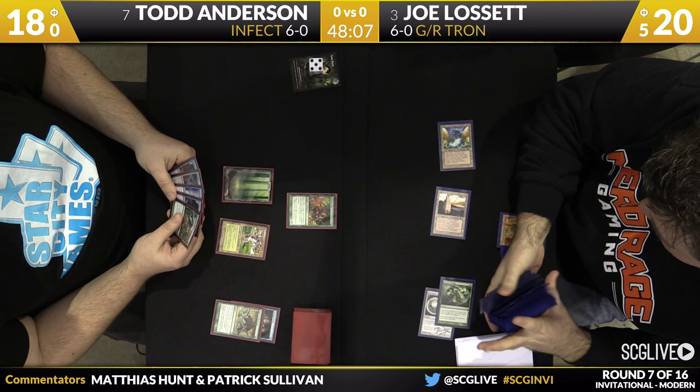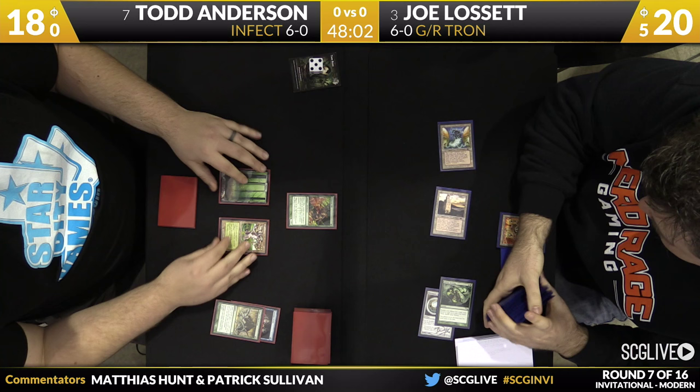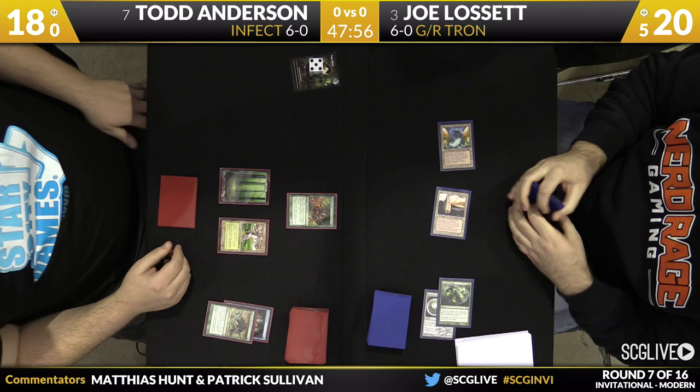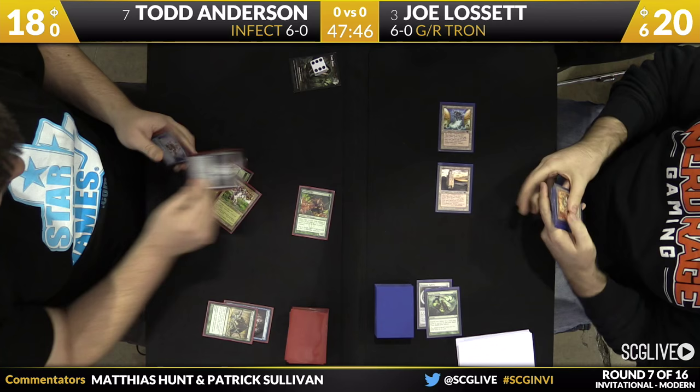Mutagenic Growth to draw for Todd. So that's nine infect if he uses the Pendlehaven — he's got lethal next turn if he just attacks for one and passes the turn. The risk is, if Lissette has found one of his big plays, Todd doesn't have lethal. But there's nothing he can really do about that — he can't punch through a Worm Coil, and he can't answer Karn, so he's just got to hope that Joe misses.